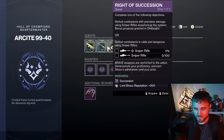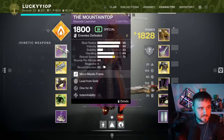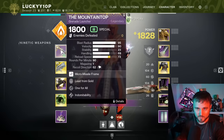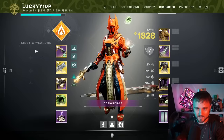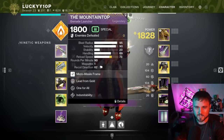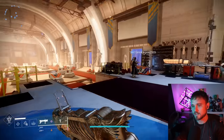Pick up the one that's for the Mountaintop — you'll have to get breach-loaded grenade launcher kills. The fastest way to do that is to use a wave frame GL. I was using Fighting Lion and Tusk of the Boar from Iron Banner. Use any breach-loaded grenade launcher and you'll do just fine — just clear a bunch of adds inside the Onslaught activity.